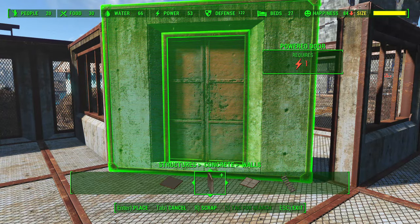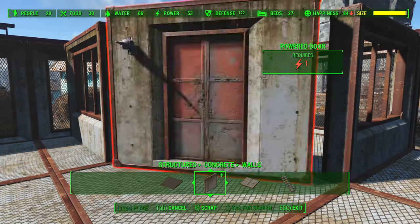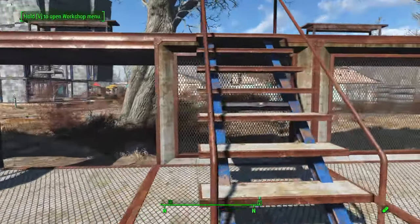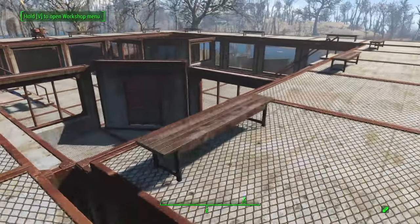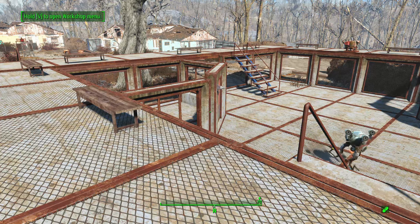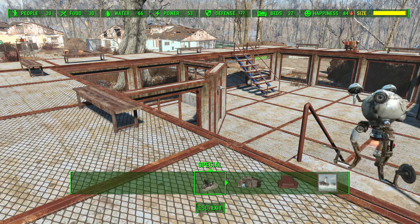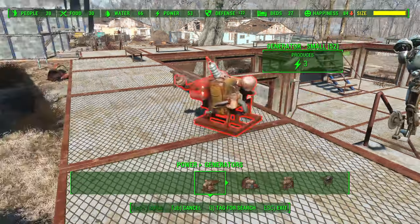Your settlers, companions, and Automatron robots are the only ones you can go up to in workshop mode, click on, and assign to a platform. That means if you orchestrate a battle between friendlies, you have to assign them to their platforms. Be mindful of the no-eye-contact rule — they need to be behind these cages. For the second combatant you lure into the red cage, make sure they're not assigned to that red cage until they're already inside.